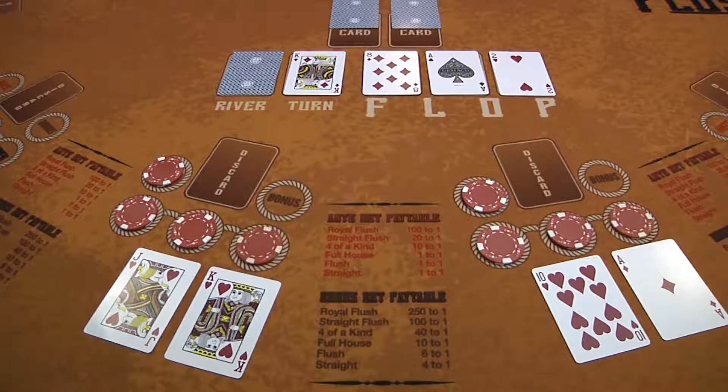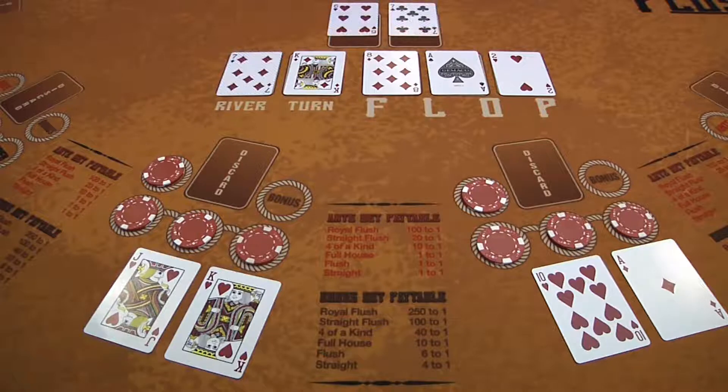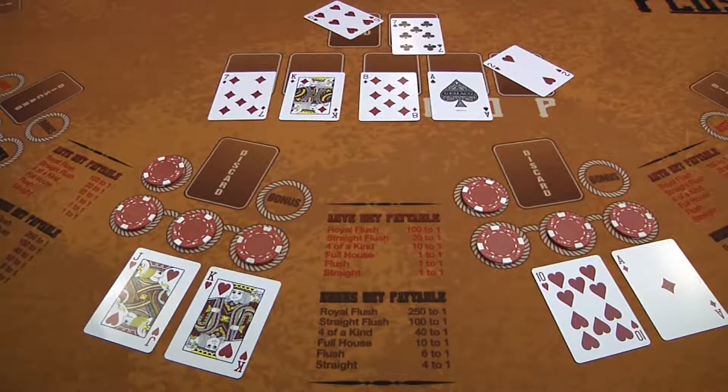The players can now place an additional wager on the river, which again must equal the original ante bet. The dealer will then reveal the river card and their 2 hole cards, and indicate which 5 card hand they are going to play.